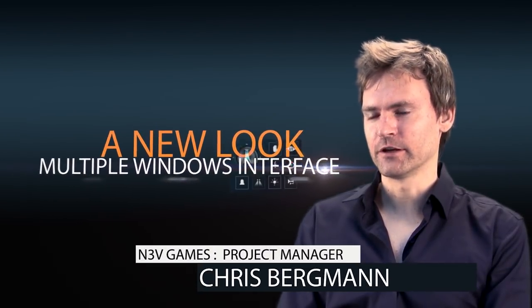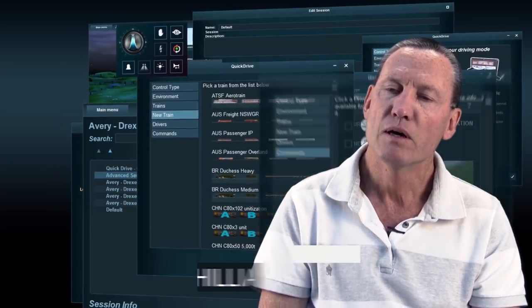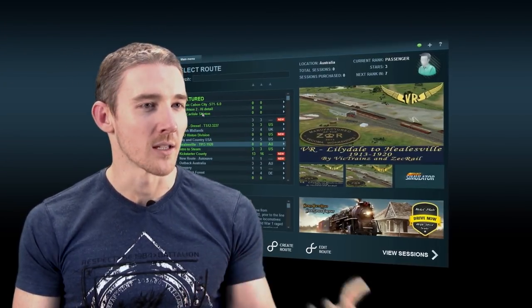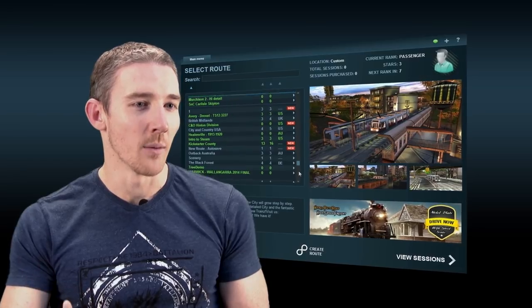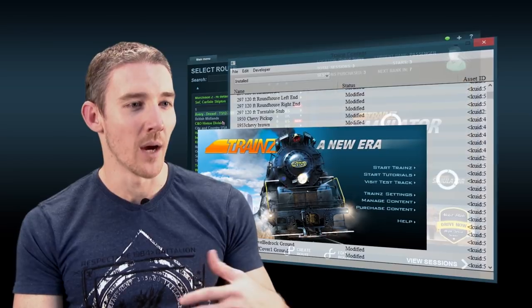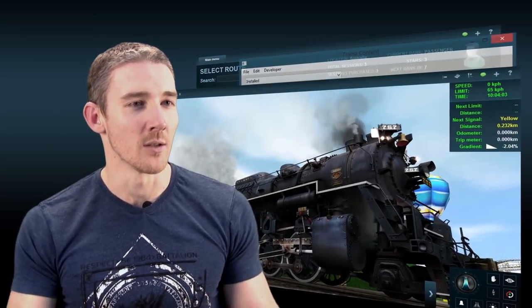Our interface has been improved across the board. We've basically tried to simplify things so that you're only ever a couple of clicks away from where you want to get to. That allows users to load up the routes menu in one window, Content Manager in another window, the launcher in another window, and maybe even loading one of those routes up — potentially having an unlimited number of windows open.